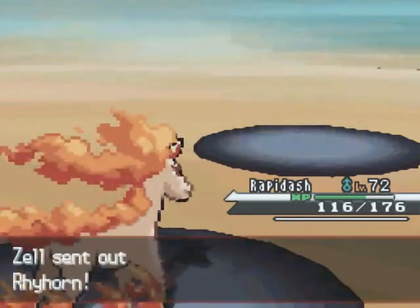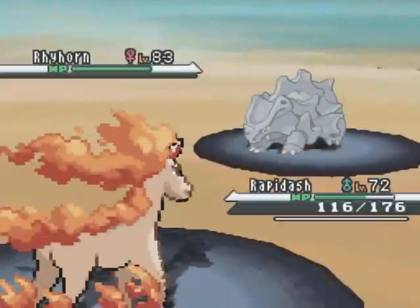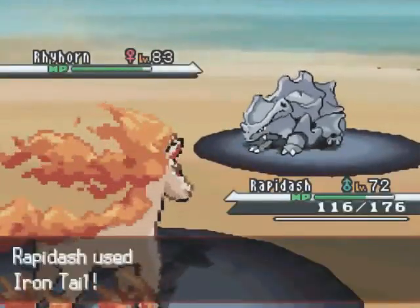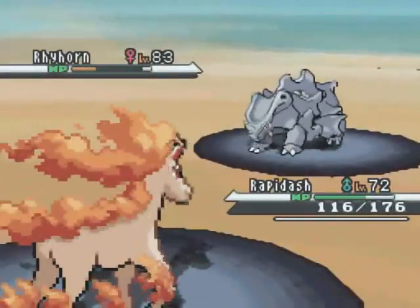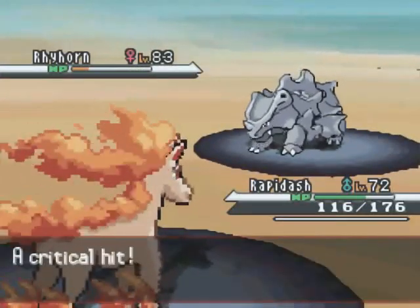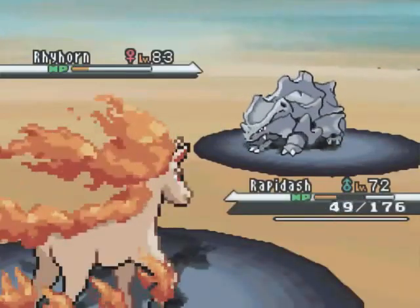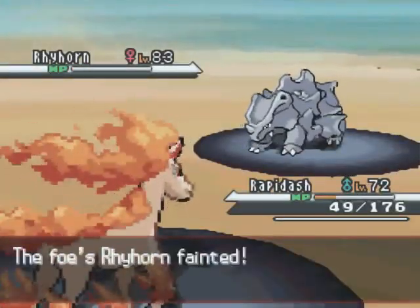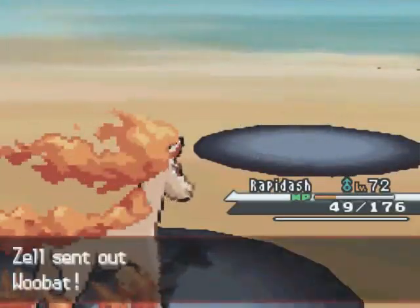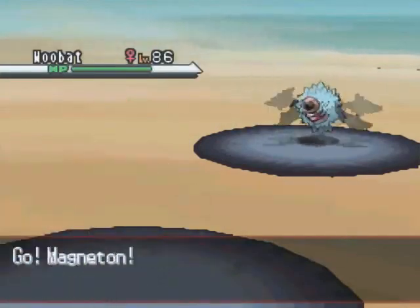Not that Mud Slap would have been very useful anyway. I've got my Rapidash out here. I go for the Ember. He predicts that switch into Rhyhorn, and here I go for Iron Tail. So I've got a super effective move to do against this guy — I don't think he has Ground-type or Rock-type moves, so I think I'm going to be okay. I do manage to take him out with another Iron Tail, and I've gotten the first KO of the match. That's great for me.